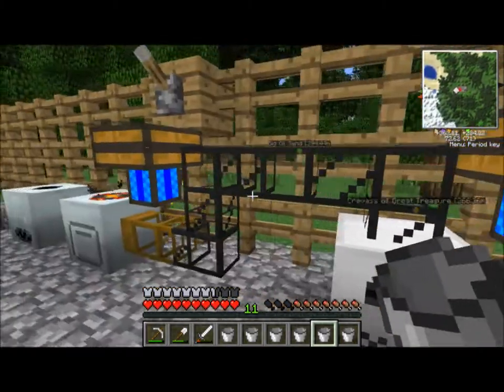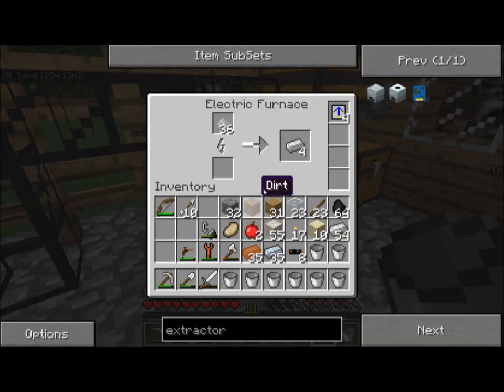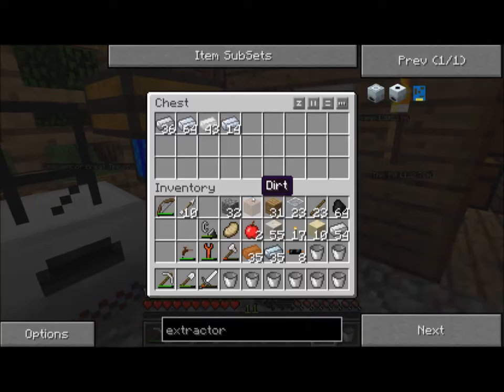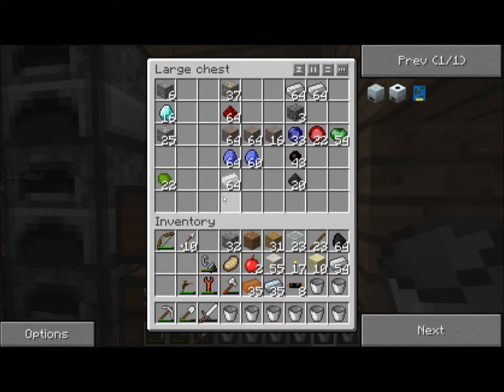I have this great pipeline set up that takes things as they're macerated, sticks them in the electric furnace, and then the furnace sticks them in this chest here. You can see I've been going through a lot of stuff. I did a little bit of caving — just a little bit. I found some more diamond, which is fantastic. A little bit more uranium. I've been smelting, extracting, and macerating.